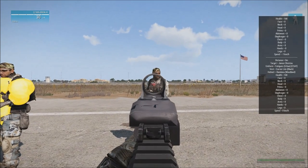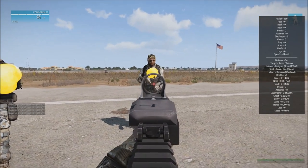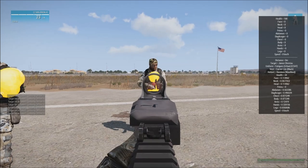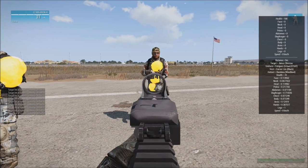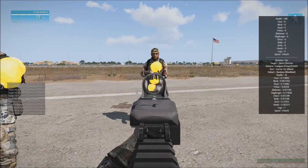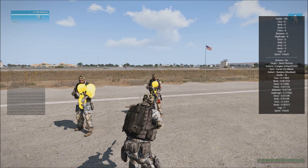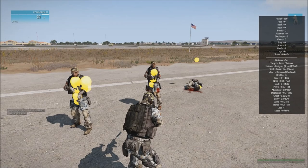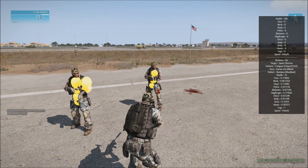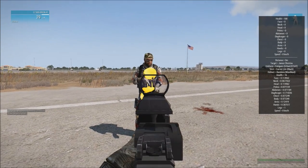I can show you the same thing with 5.56. Let's shoot him two, three, four times in the chest — now let's shoot him in his abdomen. The abdomen hitbox is pretty well damaged. We can even get some pelvis shots. His pelvis is pretty damaged. He's at 16 HP. I've fired 12 rounds of 5.56 into this guy's torso area and he's still alive.